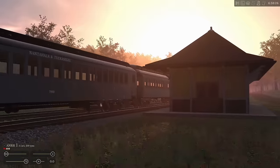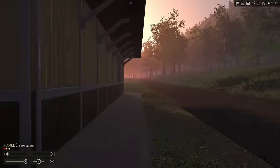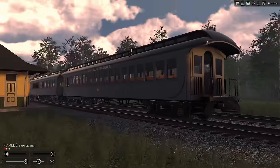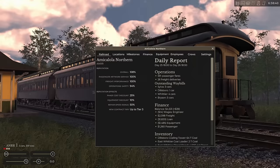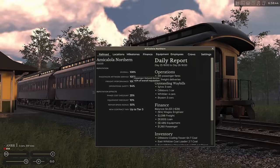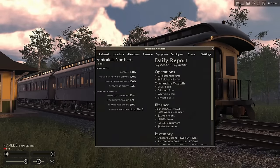First things first, we're in Dillsboro — more east on the map, which I've expanded. You're going to want to keep passenger operations going nice and smoothly. My passenger network service is at 100%, so I'm doing just the bare minimum: one run back and forth per day. And that actually helps with your profits overall.